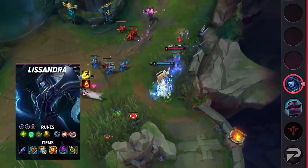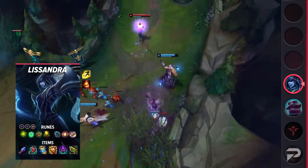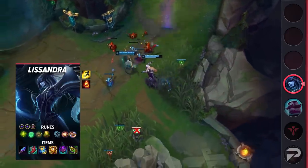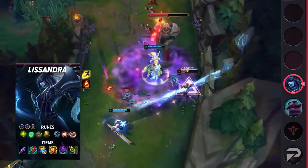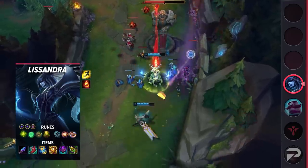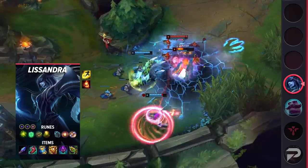Hexflash is a great tool to help you initiate fights as well. Her E provides great range, but it is clearly telegraphed as a trade-off. This inevitably makes Lissandra reliant on Flash for guaranteed engages, and running Hexflash allows you to start fights more frequently. For the items, build Spellthief's Edge, Boots of Lucidity, Zhonya's Hourglass, Locket of the Iron Solari, Abyssal Mask, and a Chemtank Putrifier.